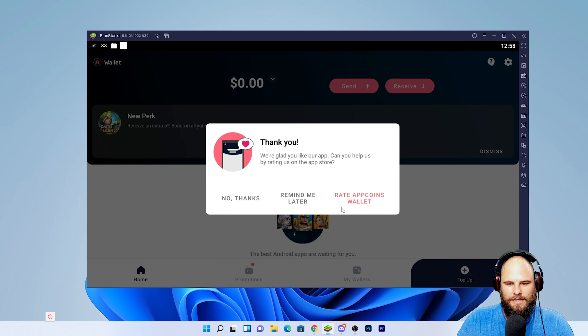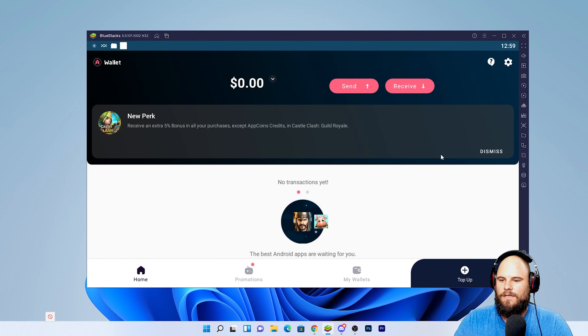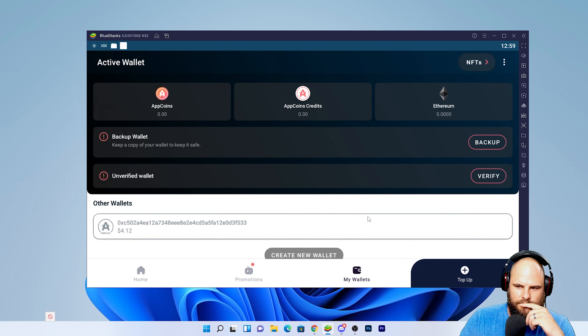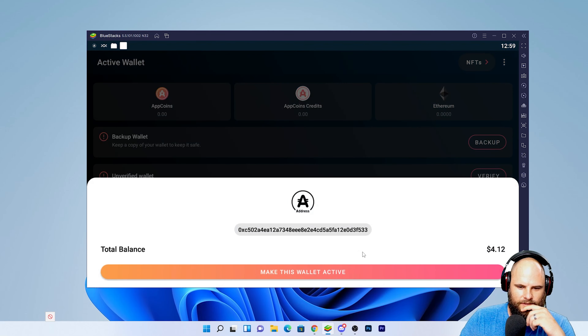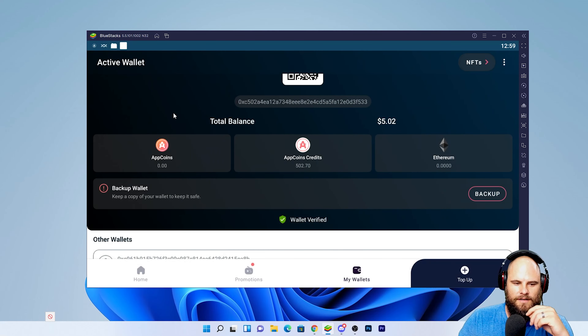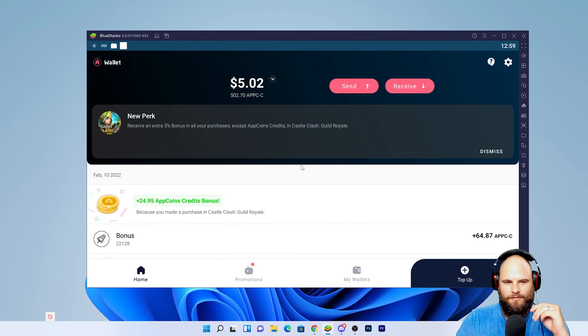I don't want to rate it — no thanks. Okay, so select your wallet. There's a different wallet here — you can just select it. I can't remember how to do that, man. I'm trying to teach people but I'm being the idiot. Obviously it's an unverified wallet — make this wallet active. Yeah, there we go, that's my wallet. I got it.